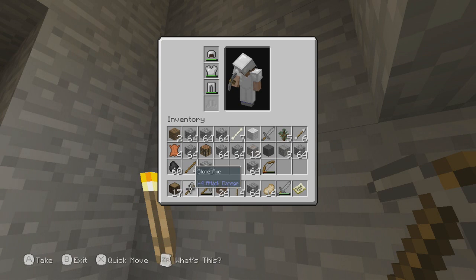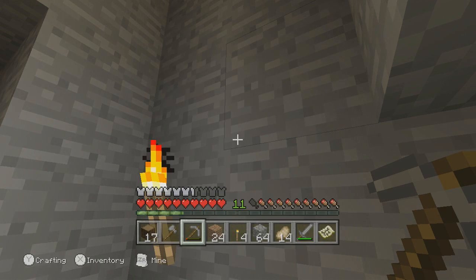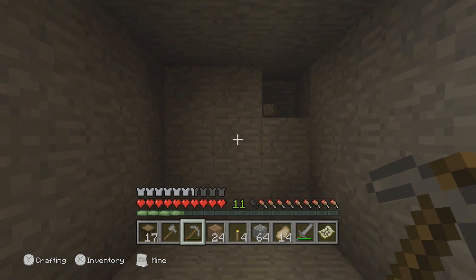I need to press X for my inventory. I've got 12 iron ore, which I think is going to be enough — definitely enough for boots.